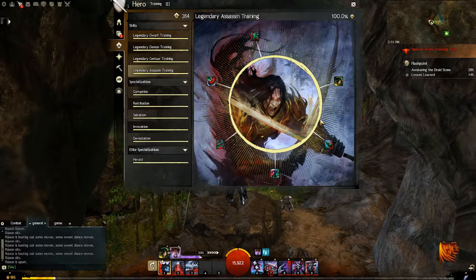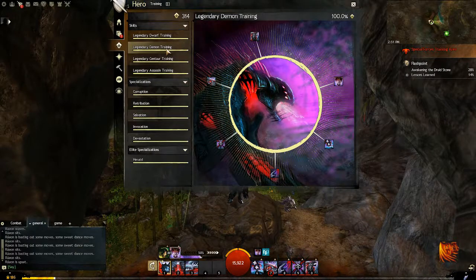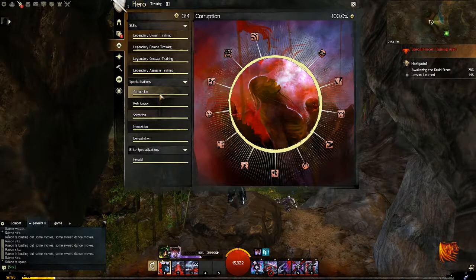Again — power, go Shiro. Condition, go Demon. Now, if you're going condition, the first specialization you want to start unlocking is going to be Corruption. Corruption directly affects your damage that you deal through conditions.